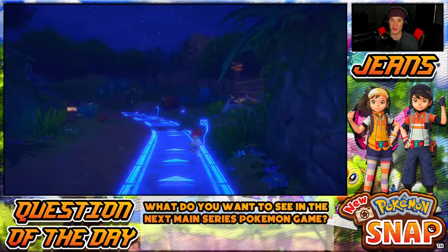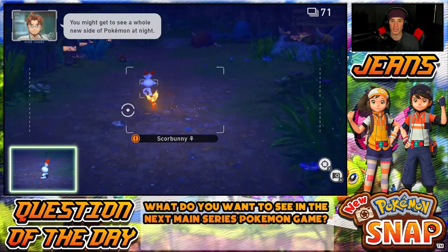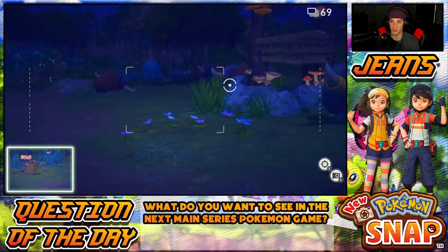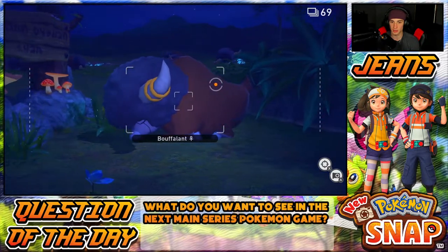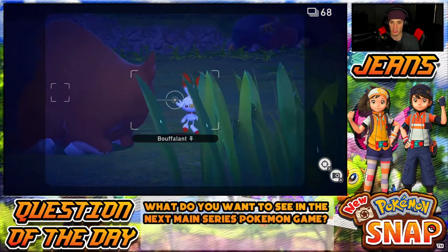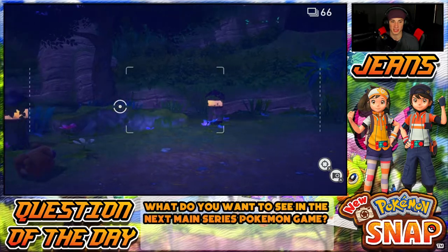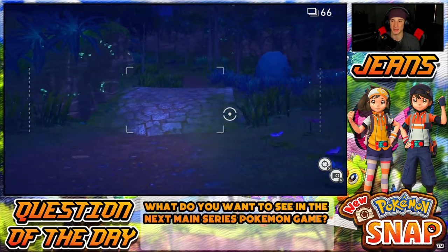We're getting right into this — there's a Scorbunny! Come here baby! He's doing flare runs, that's so dope. Over here we got Bouffalants just chilling. I don't even have to zoom in — bang, get a nice picture of Bouffalant. Scorbunny, get over here — bang bang, oh what a picture! Scorbunny's tough. You have a little Scorbunny plush next to you? The plush rocks, I might bring it out in a little bit.